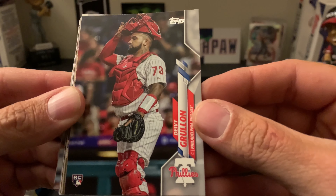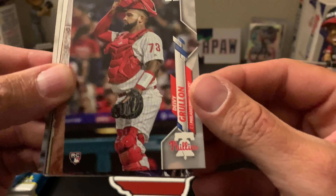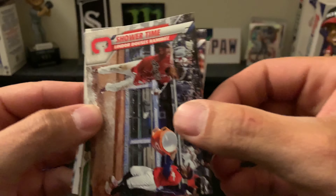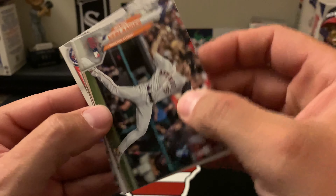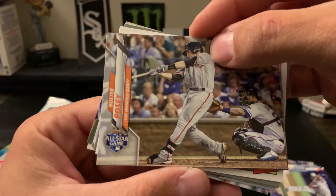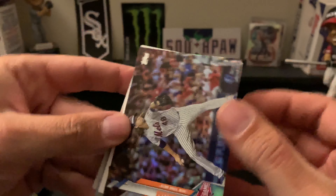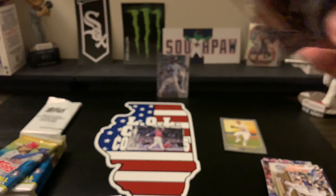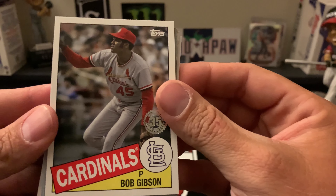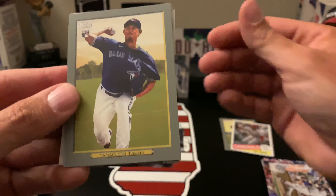We have a Sandy Leon, Davey Grulon — just started French but I'm not sure how to say that — it's a rookie card though. Dioscar Romero or Daulton Varsho, Verlander All-Star game, Clayton Kershaw, Buster Posey, Jacob deGrom — looks like that is a rainbow foil, very nice, not numbered. And we have what I believe is a 1984 Bob Gibson insert — correct me if I'm wrong.